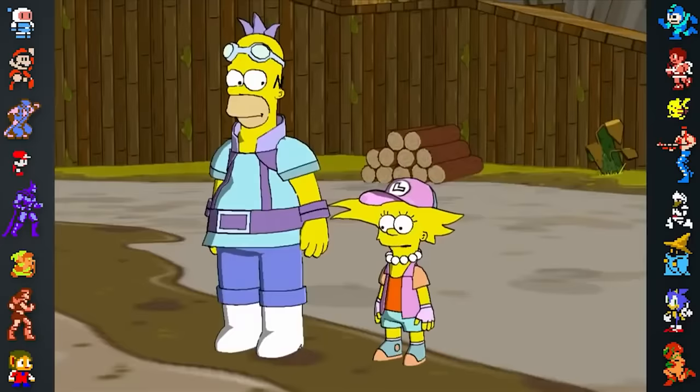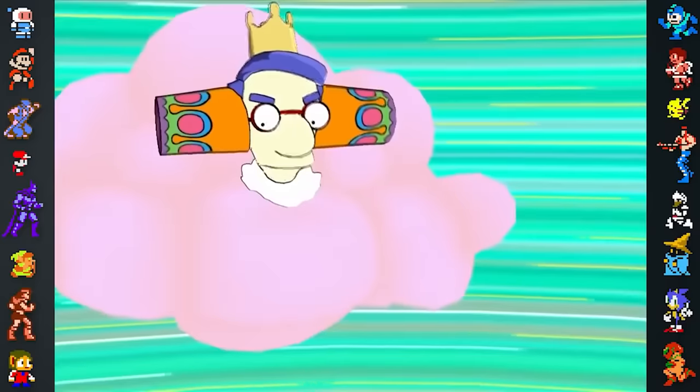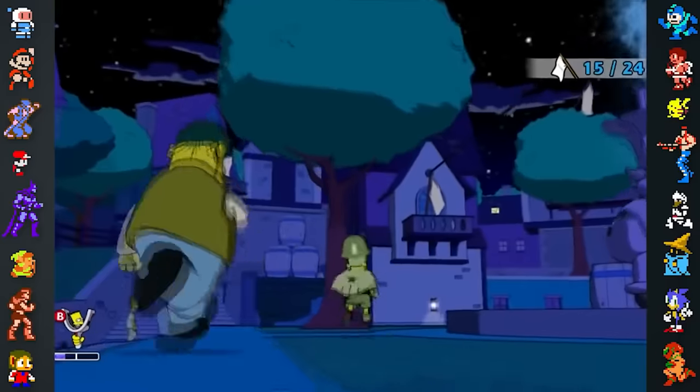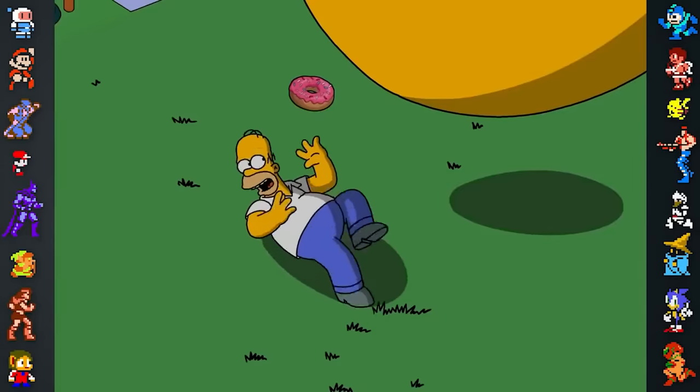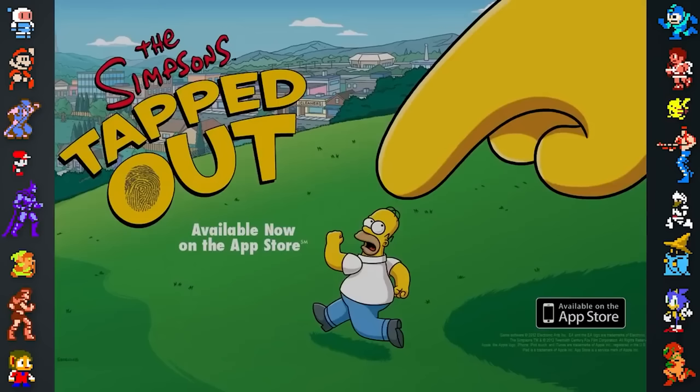The developers used regular Simpsons show writers Tim Long, Matt Selman, and Matt Warburton to create over 8,000 lines of dialogue for the game. Rizzer referred to the Simpsons game as the first playable season of The Simpsons. While the game was the best received in the franchise, things took a sharp turn when EA released The Simpsons Tapped Out.